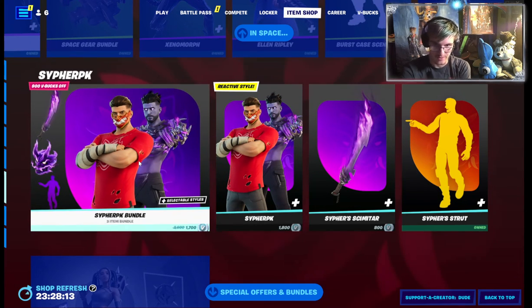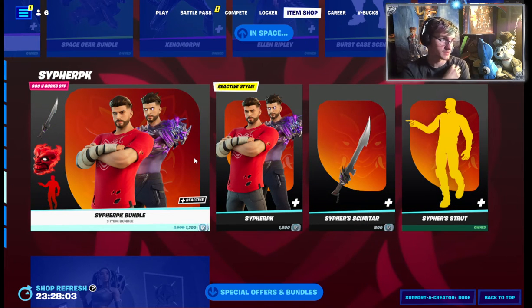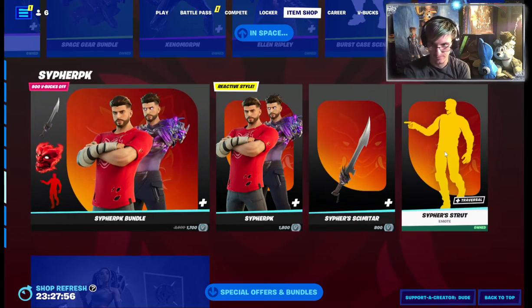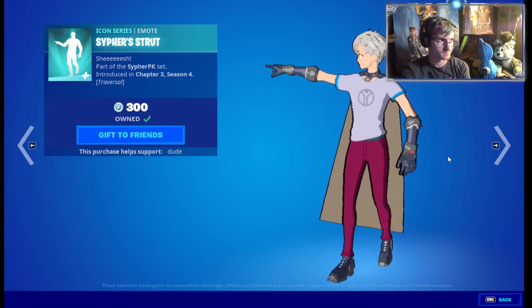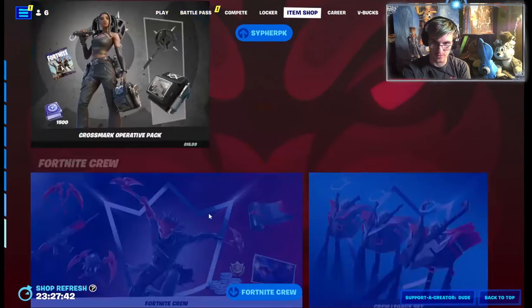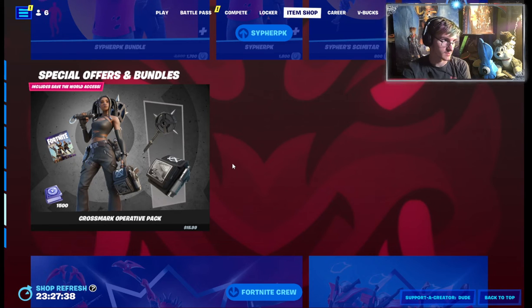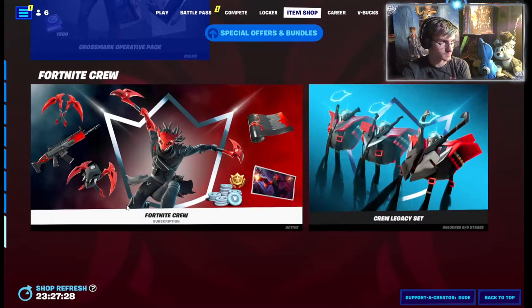The Spenic bundle is in the item shop if you guys want to get your hands on it. He has some interesting selectable styles including a reactive style. We also got the Separate Stunt, which is more like a Spider-Man style. I already bought the new Starter Pack that just came in for about four dollars. There's also the Crossmark Operative Pack, and a new Fortnite Crew coming in late September or October.